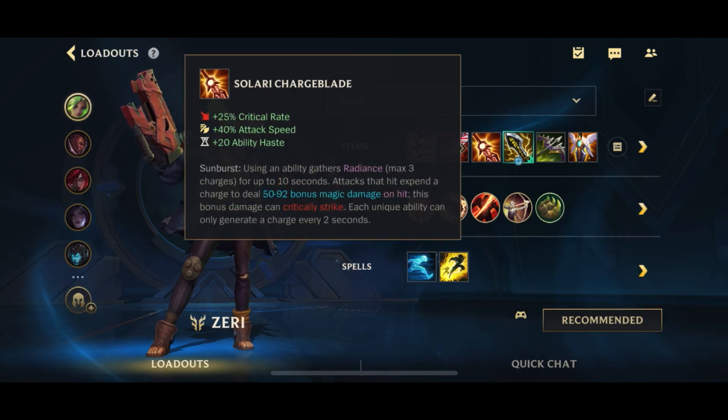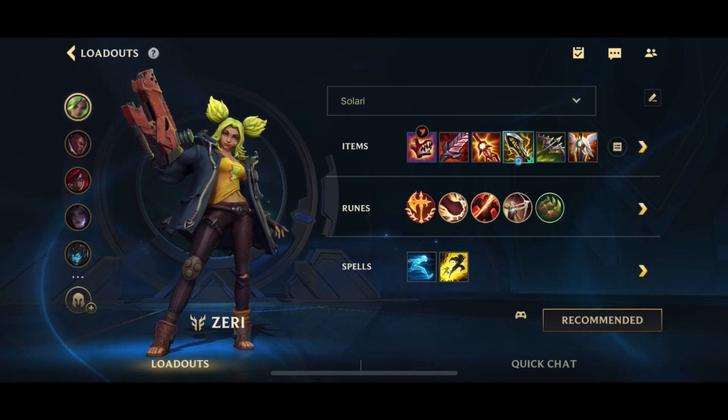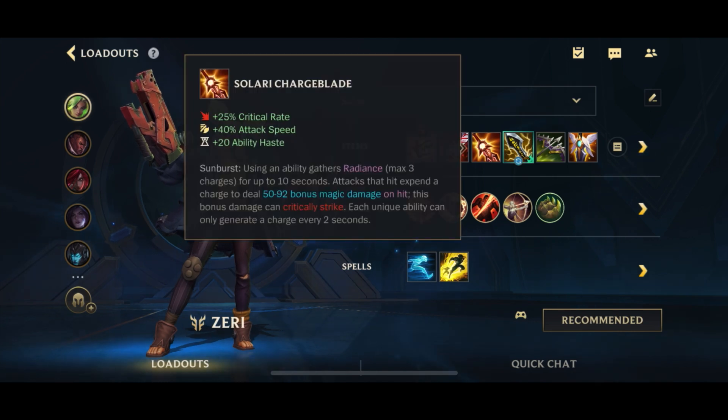Then we're going to go into the Slurry Charge Blade. We have covered this build before, but not for quite a long while. Slurry Charge Blade gives you the extra attack speed, which is actually important here because we are not having Lethal Tempo or any other attack speed in our build. So attack speed is really important — crit, ability haste, but of course the most important part is the on-hit magic damage when you recast spells, which on Zeri is pretty common because you can just pop your Q really often.